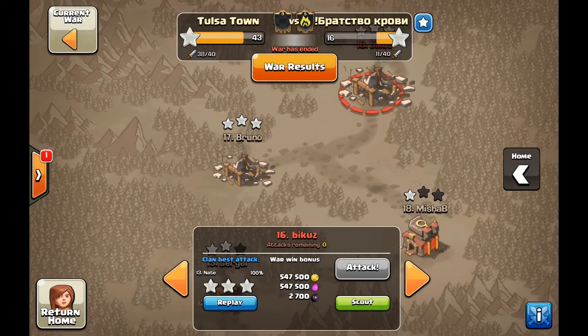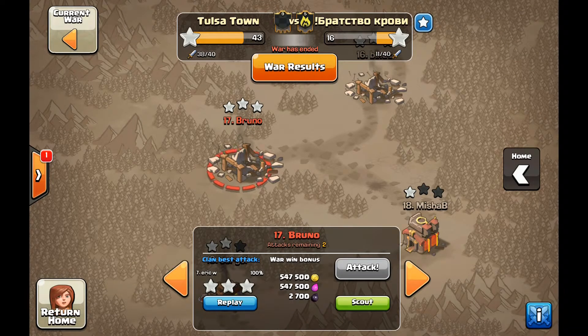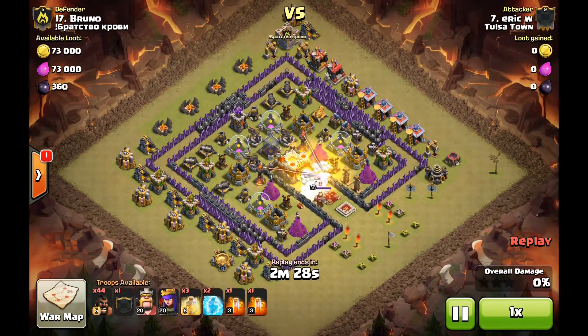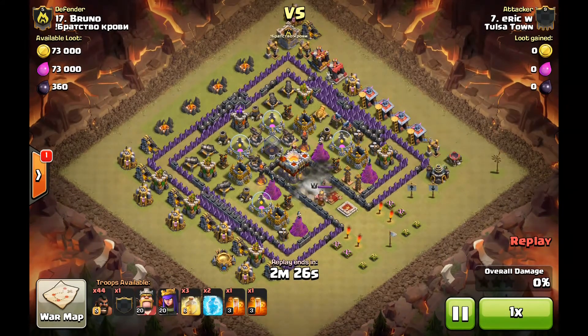Moving down to number 17, this is an attack from Eric. He's a 9.5 — I think he's only got the upgraded spell factory so he's got five spells, and I'm pretty sure he still has Town Hall 9 troops. This is a pretty awesome attack. He's going to drop one troop here to set off the double bomb. This is a bad base but it's been hit several times — nobody could three-star it — and Eric came up with this plan.